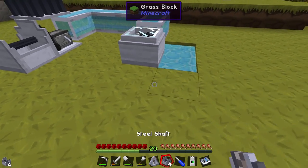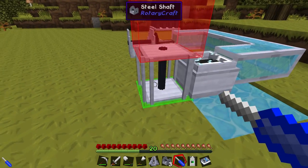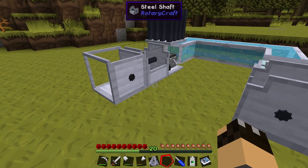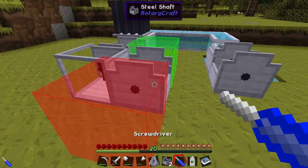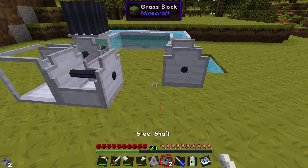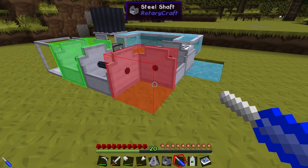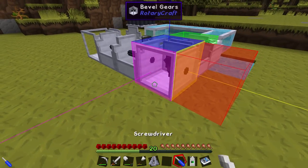Green is the input, red is the output — that needs to be the other way around so let's whack it with the screwdriver. We'll place the bevel gears. Right — green input, red output. Need one more. That looks quite messy and takes up quite a lot of space.